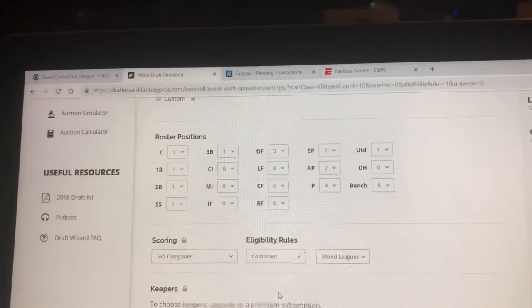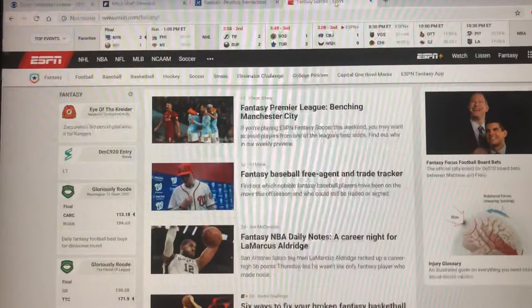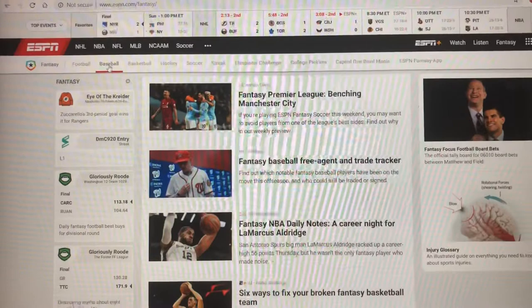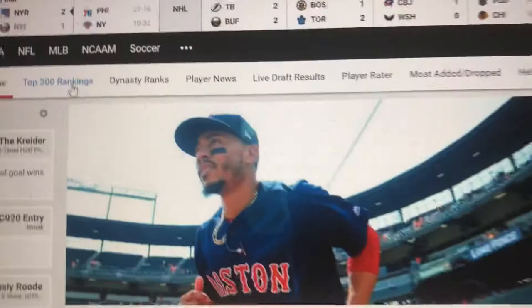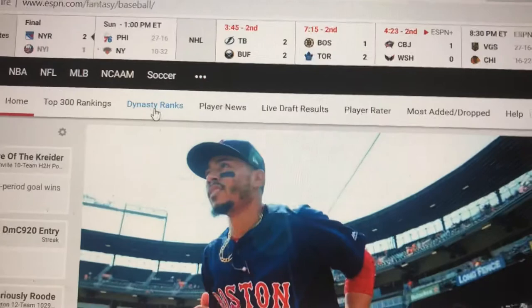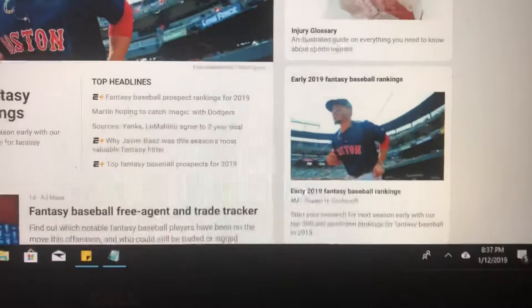The best way, once the season gets a lot closer, is you can go to ESPN. They'll have rankings — you can see their top 300 right here, the dynasty rankings, news, stuff like that. And then eventually it'll have mock drafts that pop up, all kinds of news so you'll be able to see what's going on. If you're a member of ESPN Insider, it'll have fantasy baseball prospect rankings, so if you're in the more competitive leagues, you can do that.